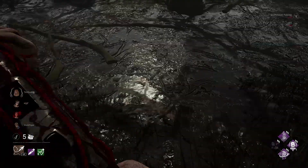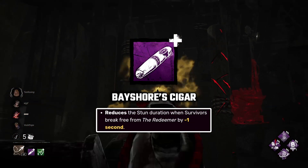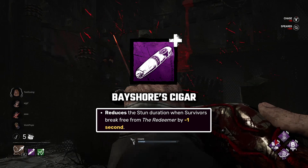For addons, we're gonna be using Warden's Keys to reduce reload time, and Becher's Cigar which will reduce the stun duration when a survivor breaks free from a chain.